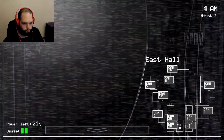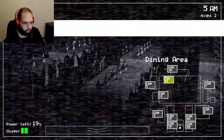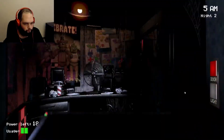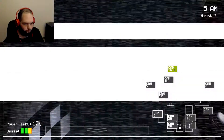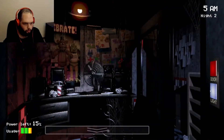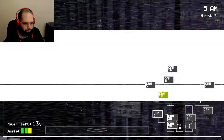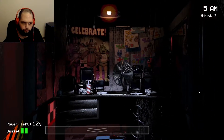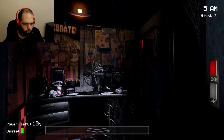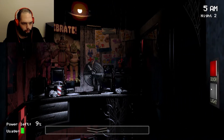Okay 5am, where are you? Bonnie's in the closet, Chica is nowhere near here — okay, 5am. Chica is right there, and the way that I know Bonnie leaves is you can see his shadow from the light there, if you didn't know that.